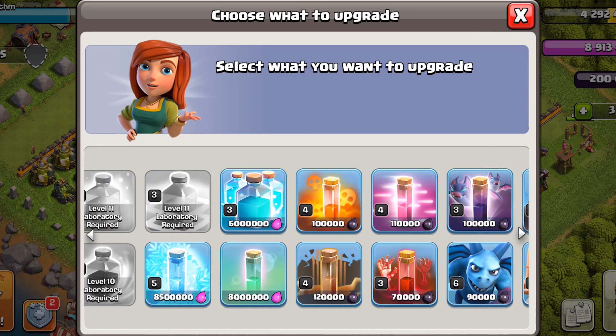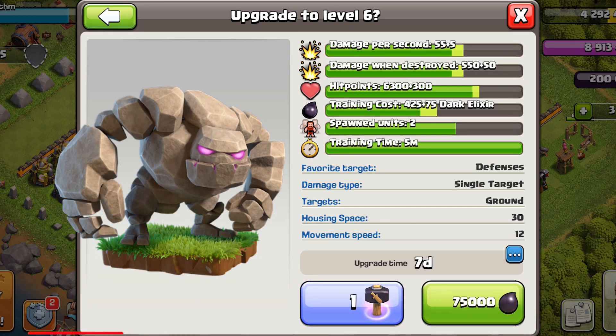We can also upgrade our electro dragons. The electro dragon strategy will really give you an edge in war attacks. After that, upgrade our dark elixir troops — the golem goes first, as it's a great tanking unit that goes well with almost every strategy.